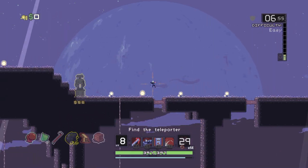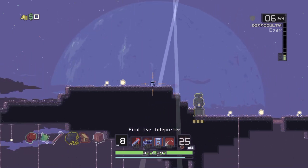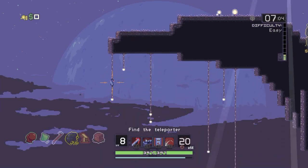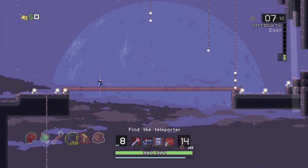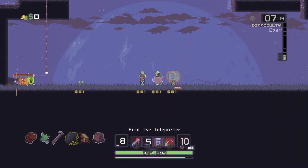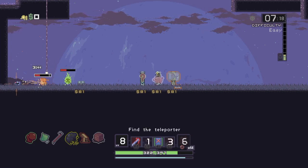Those mines are absolutely brilliant — I think they're my favourite new use item, even more than the rocket pods. The Enforcer — if you know how to use him, which I'm not saying I do, but he is a force to be reckoned with. He can really wreck folk.